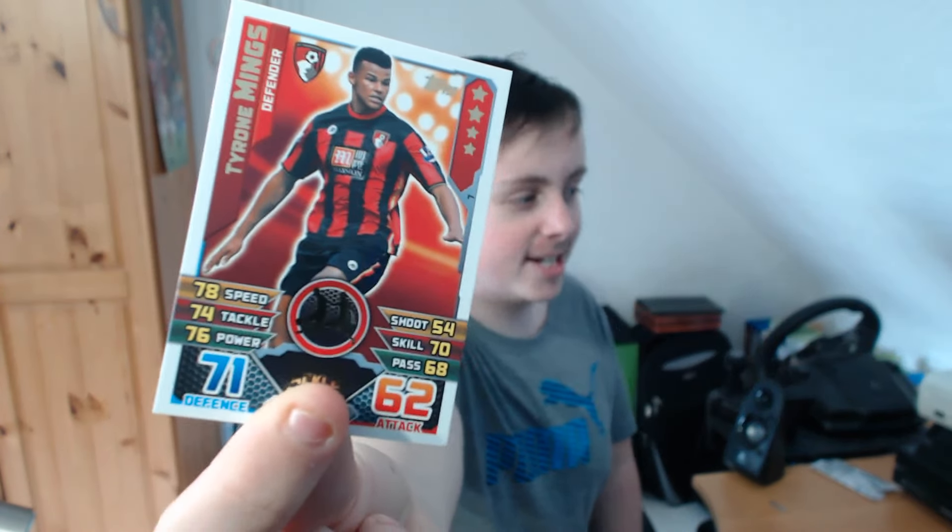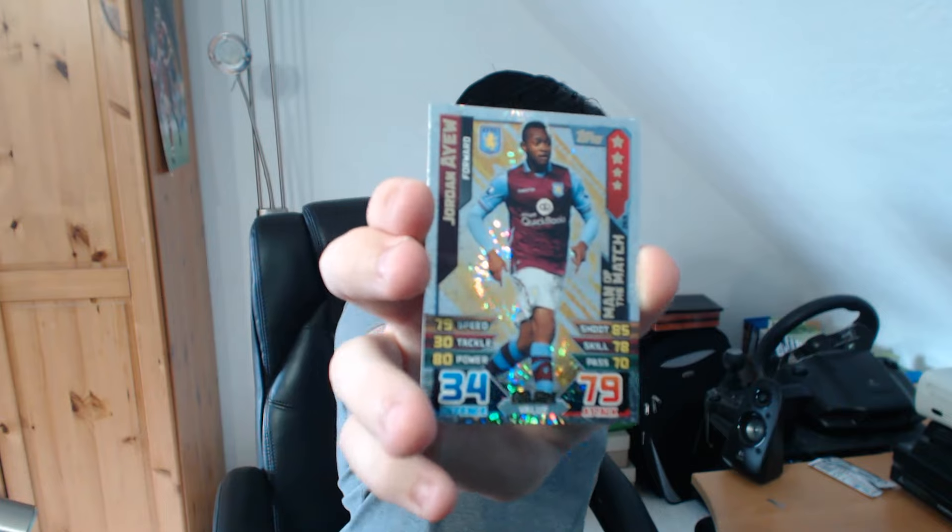Scott Sinclair - I know we've got this guy before. Tyrone Mings, tough tackler - Mings the Merciless, only 71 defense on that card. Bournemouth's cards are just so bad this year. And last of all, other than the Match Attax Live, the last card is an Aston Villa forward - we've already had one of these. It is Jordan Ayew. That's a bit better - another Man of the Match. 79 attack, 11 million, 85 shooting, 78 skill, 80 power, 79 speed. I don't know how this guy has more power than speed. He got third in African Player of the Year and he's this low rated.